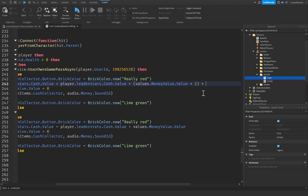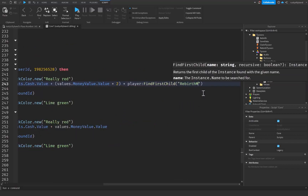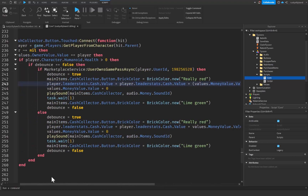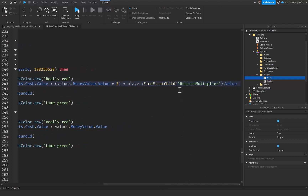After the parentheses, we put another times, then player:FindFirstChild('RebirthMultiplier').Value. So what this is doing: it gets the player's cash value and sets it equal to their current cash plus their money value times two — that's if they own the double cash gamepass — and then times the RebirthMultiplier value stored on the player. We also copy that same expression further down in the script and paste it in the same way.